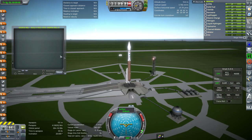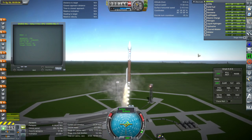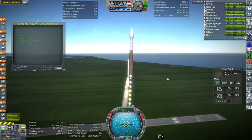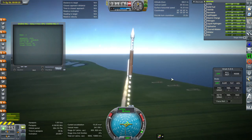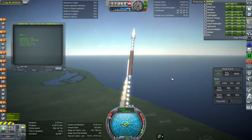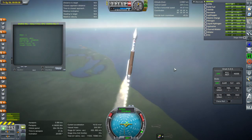In Realism Overhaul, having one booster strapped to the side is no problem — it's just like real life. In stock Kerbal Space Program, you might have more trouble because there isn't as much gimbal on the engines in stock. Most importantly, stock aerodynamics is absolutely horrible when you're transonic — approaching and just past the speed of sound. There's a lot of drag, which is why stock launchers have fins: they lack gimbal and face far more drag than a real rocket in the transonic region.